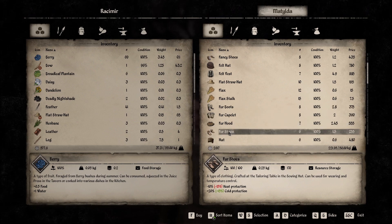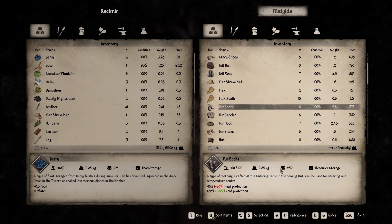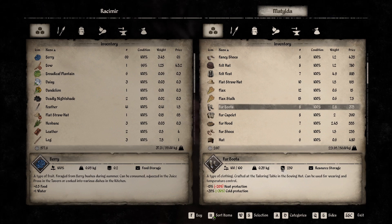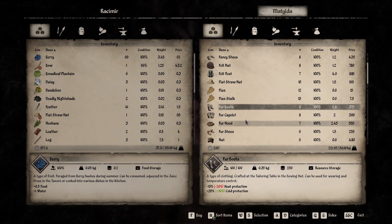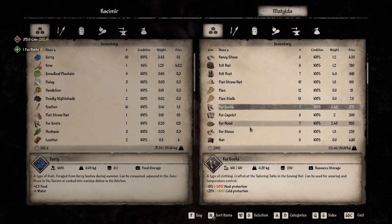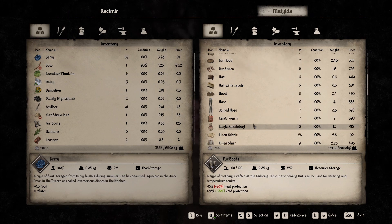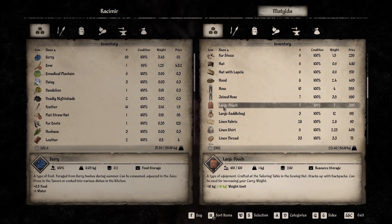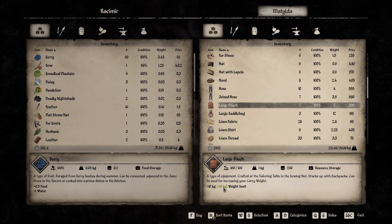Fur boots — first shoes, maybe 255... 170, 250. I think that's the durability, not 100% sure. Yeah, that's a lot of cold protection. Let's buy those. Do we have enough for the large pouch? That would add another 10 kilograms of carrying weight. Do we have enough?